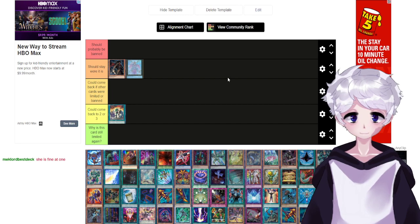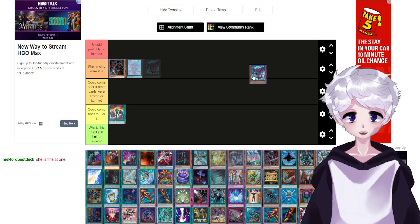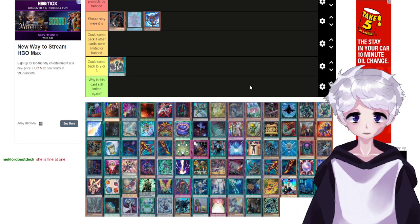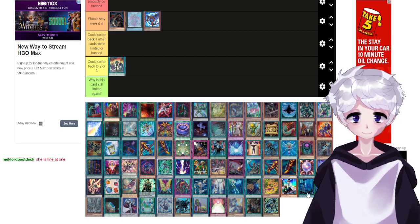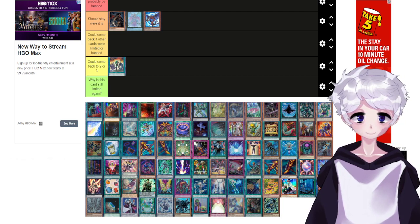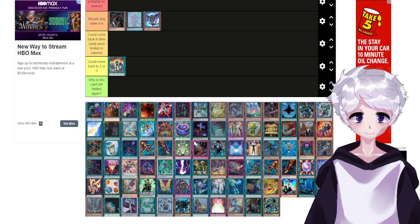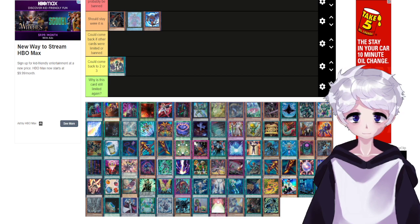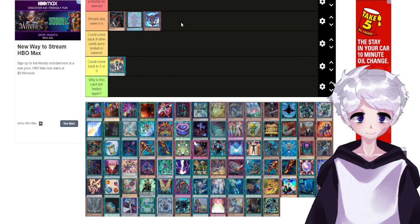Just because she's seeing play in Drytron. The Chaos Dragons are really broken — I feel like both of them should stay where they are. I'm looking for the Light one; where is White Dragon Wyverburster? I cannot see it. If that is literally the one card I missed I would not be surprised, and if I did miss it, just know it is right there with Black Dragon Collapserpent.